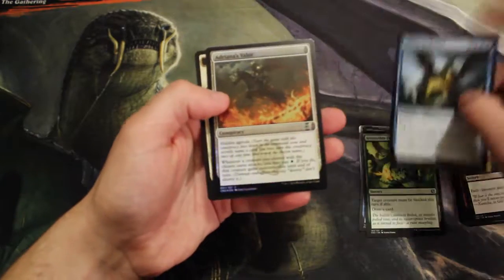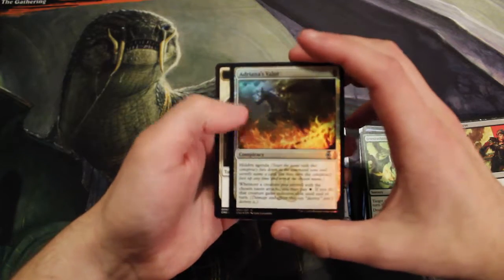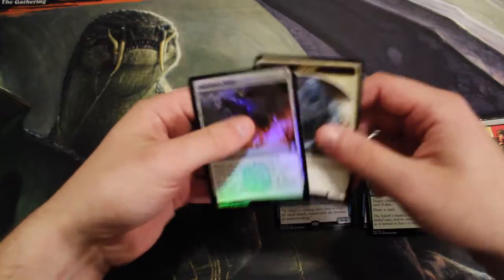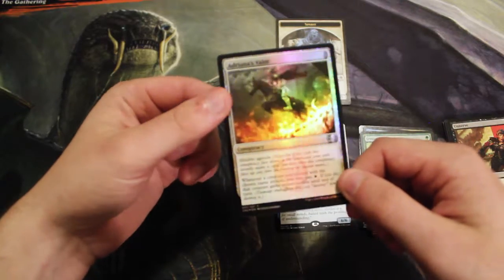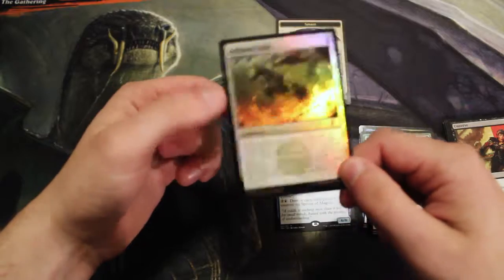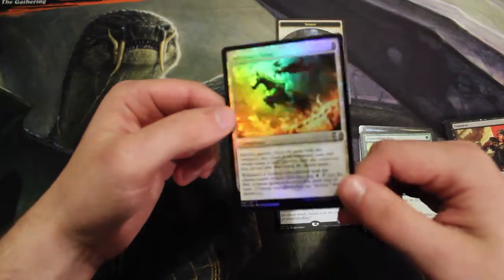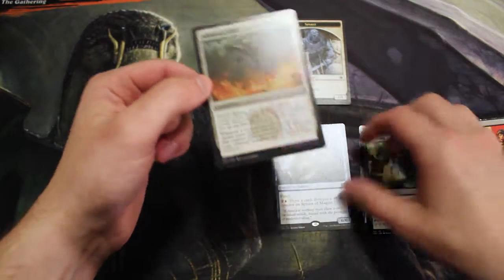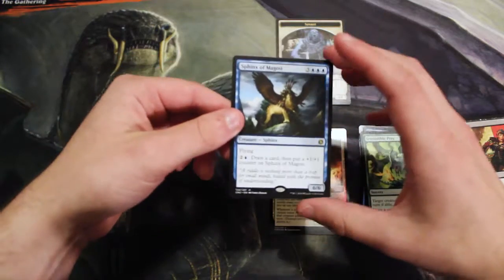The art is fantastic and I do love this set. We do get a foil with Adriana's Valor — this is one of the conspiracy cards specific to the Conspiracy sets. This one has hidden agenda. If you don't know what these do, I would suggest looking into them if you're developing a cube or anything like that; they are very fun to mess around with.